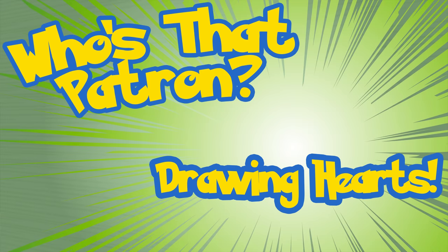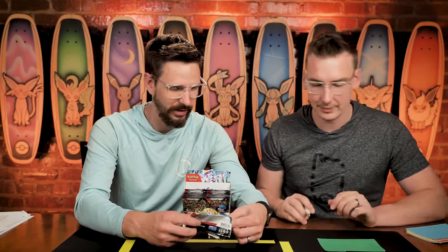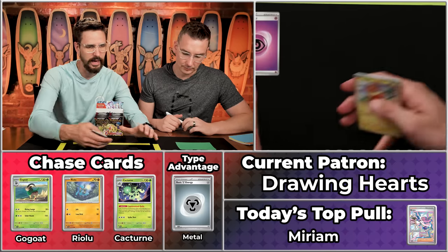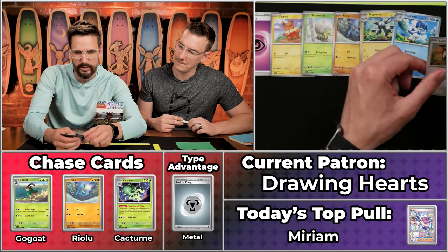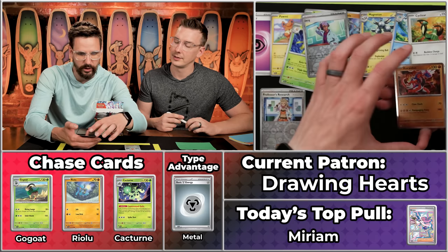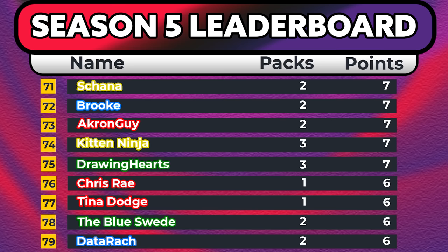Next up is Drawing Hearts — and I can see both of us attempted to draw hearts on the sheet. Drawing Hearts has five points on the season. We've got Eyeball Energy, so going for seven points again. The Palmy, Tarantula, Riolu, Magneton, Quaxwell, Cyclizar, Toadscool, Professor's Research — that will score. The Jaxon will not score, and the Cryogonal will score. Just a two-point pack, bringing Drawing Hearts to seven on the season. Cryogonal coming your way.